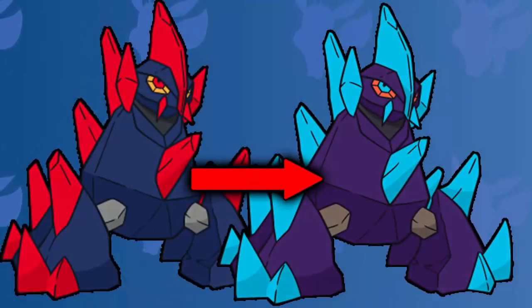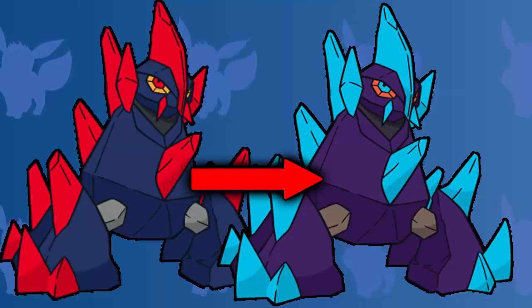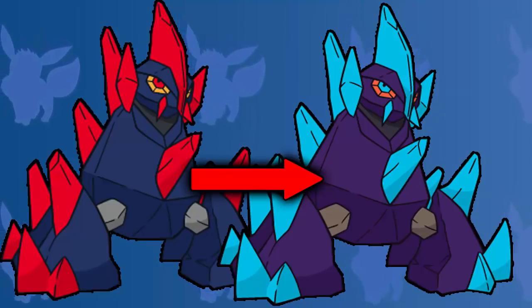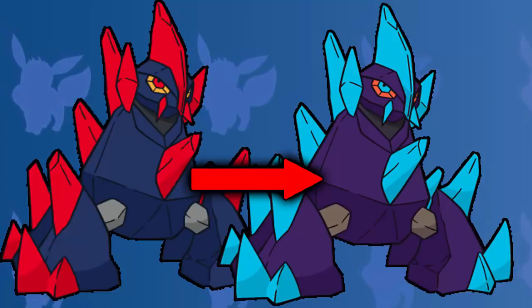Coming up next, we have the rock type shiny Pokemon. And for me, the best looking rock shiny is Gigalith. I really am a big fan of normal Gigalith — the red really goes with the color of the stones. But when it gets its shiny form, the red does turn into like a light turquoise blue, and I think the stones actually get a little bit more purple as well. But it really goes well — the turquoise really goes with the dark purple.